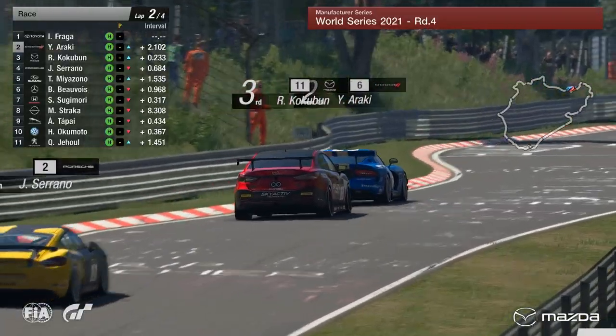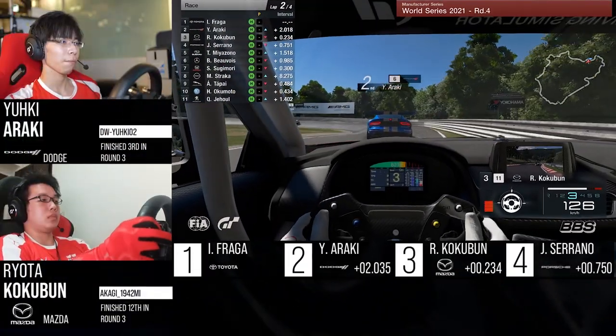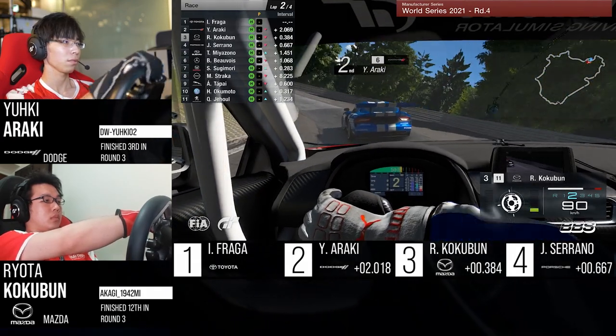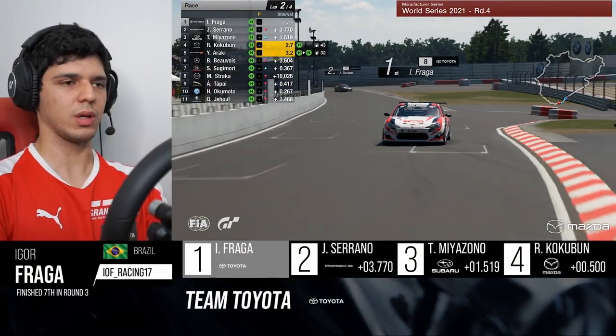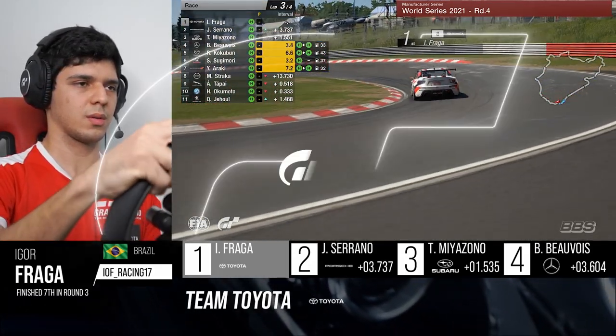Let's see what the gap does between Igor Fraga and Yuki Araki. It sits at two seconds at the halfway stage of this race. We're now at the halfway point in this lap as well, with two laps remaining. Igor Fraga, the race leader, continues on whilst Cockerman and Araki come into the pit lane, and Serrano also carries on normally.